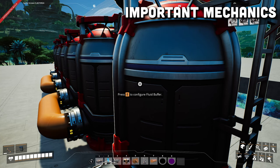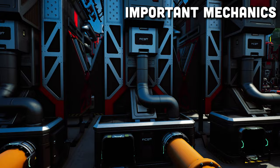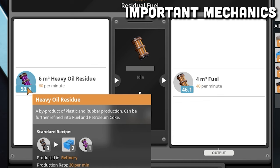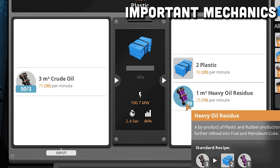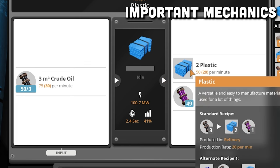The reason is these fluid buffers — they are now full of fuel. The fuel backs up into the refineries, and then the heavy oil residue input starts to fill up. Because the heavy oil residue is now full, it backs up into the first set of refineries, and those refineries are now full of heavy oil residue.